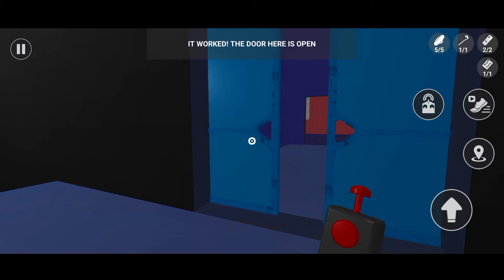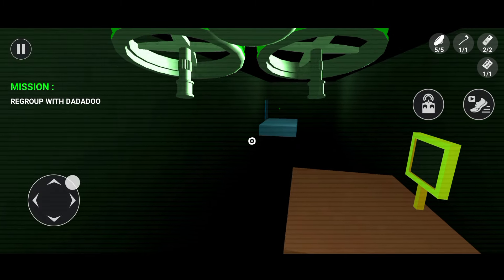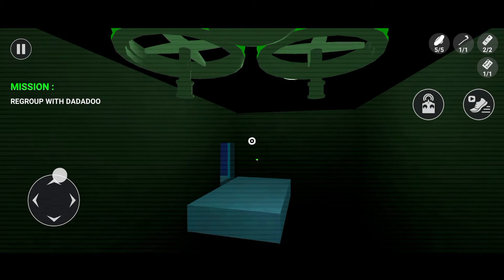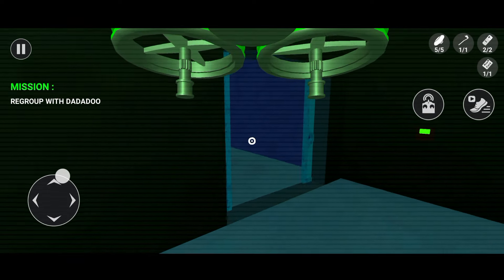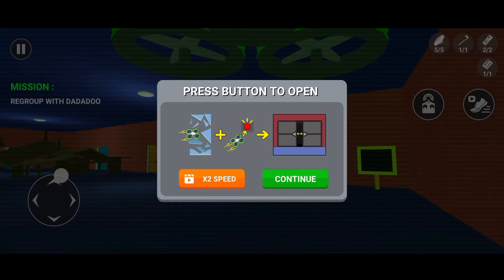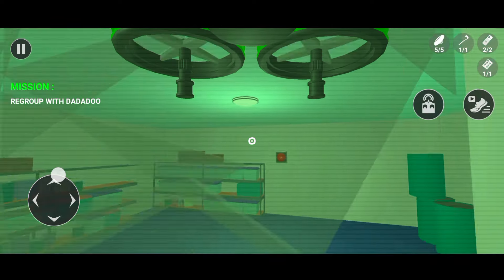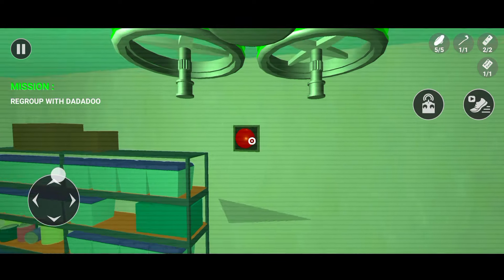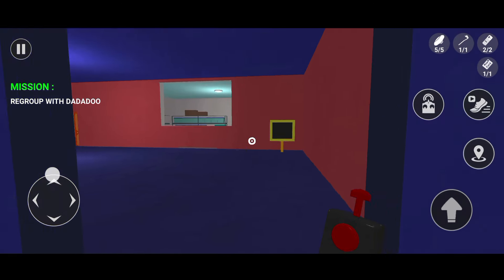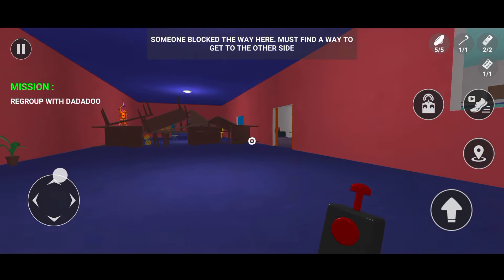The door here is open. You try going through that room over there and meet up with me at the back hall. Someone blocked the way here — must find a way to get to the other side.